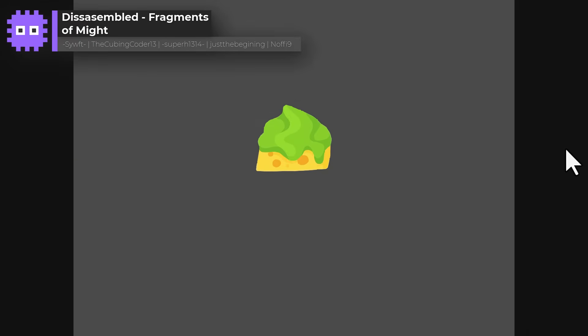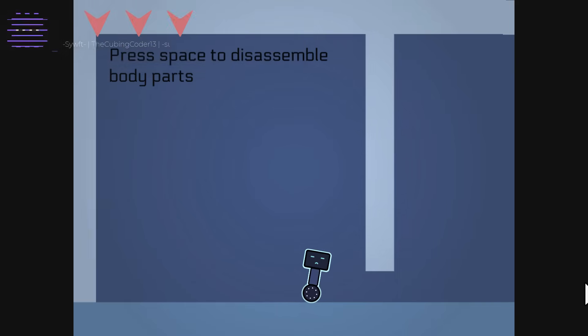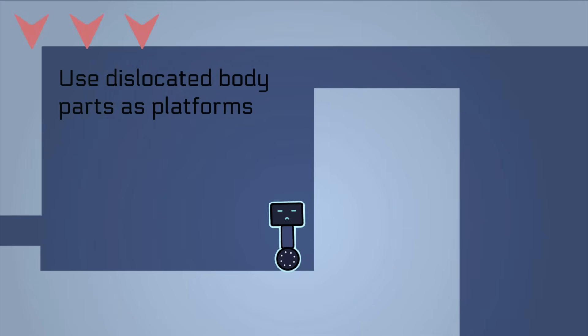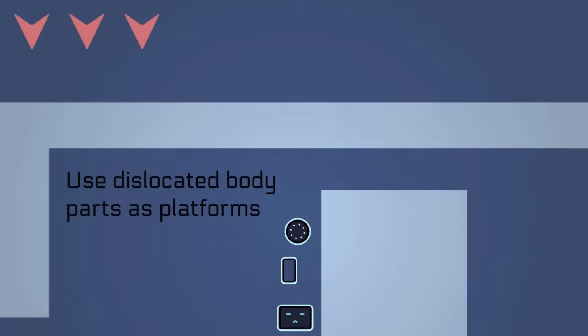But here come the top 4. Disassembled Fragments of Might — a collab between Swift, the Cube Coder 13, Super H1314, Just The Beginning and Noffy 9. We take control of a very cute robot who has the useful ability to disassemble. After you press the spacebar, you leave behind the part that disassembles, and then when you click space again, they teleport back into place. The trick is knowing when and where to leave your body parts, as you can't jump as high without your full body, but they can also double up as useful platforms, leading to some exciting platforming opportunities.